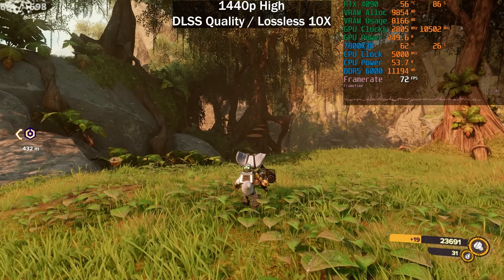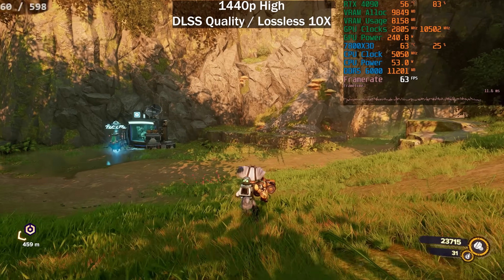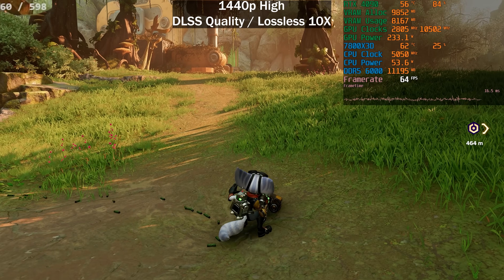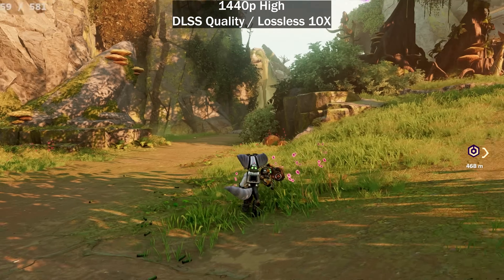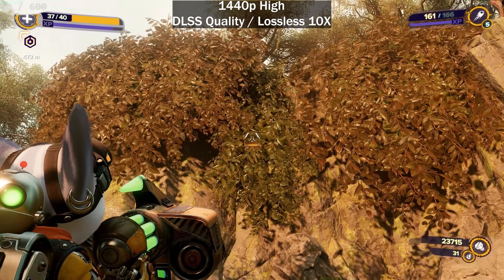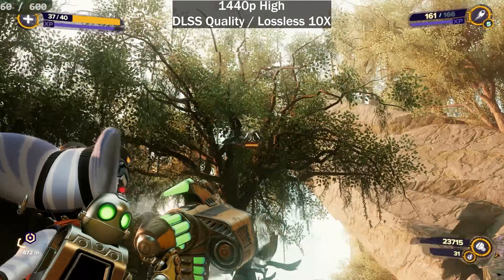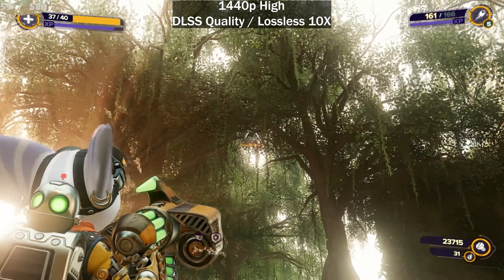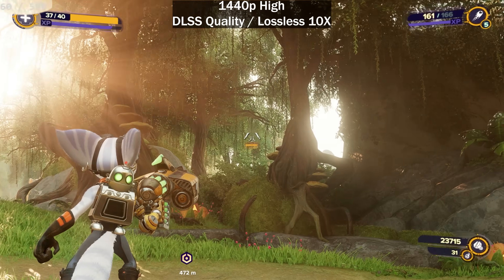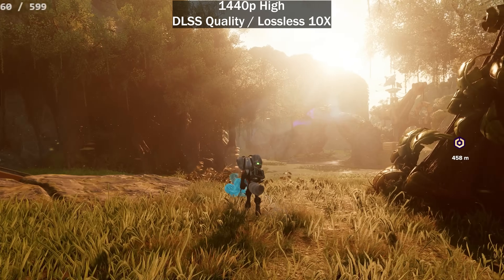600 frames per second — silly but fun to play around with while waiting for new GPUs and games. The mouse handling is actually doing a very good job even with footage in the background. When there's a discrepancy in depth — something in the foreground and nothing in the background — it can disappear because the software isn't UI-aware and doesn't always know what to render in those situations.